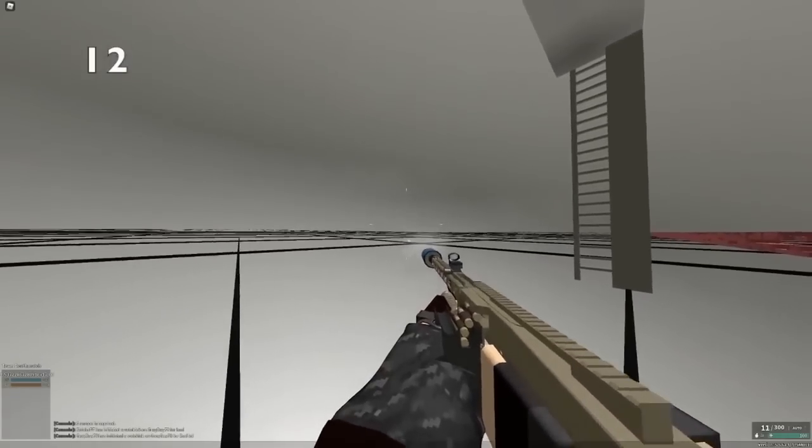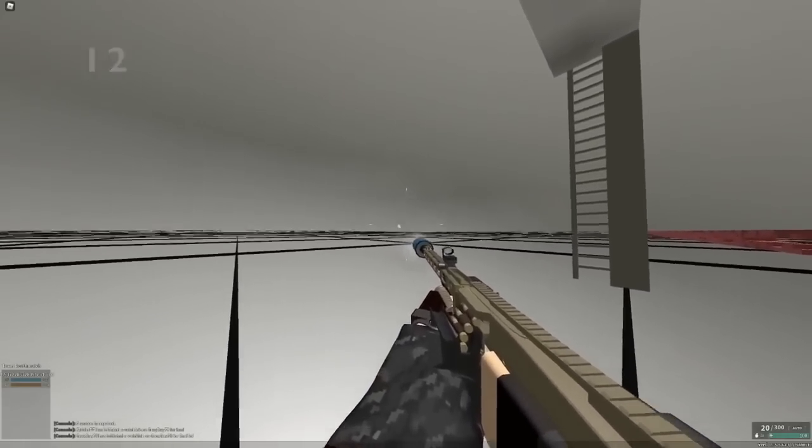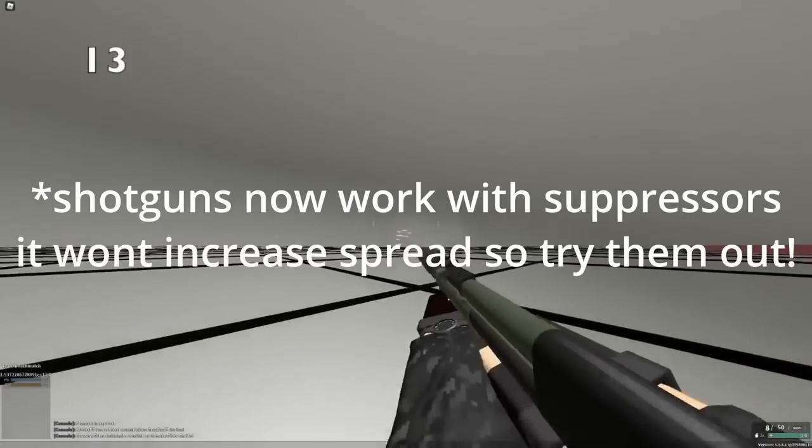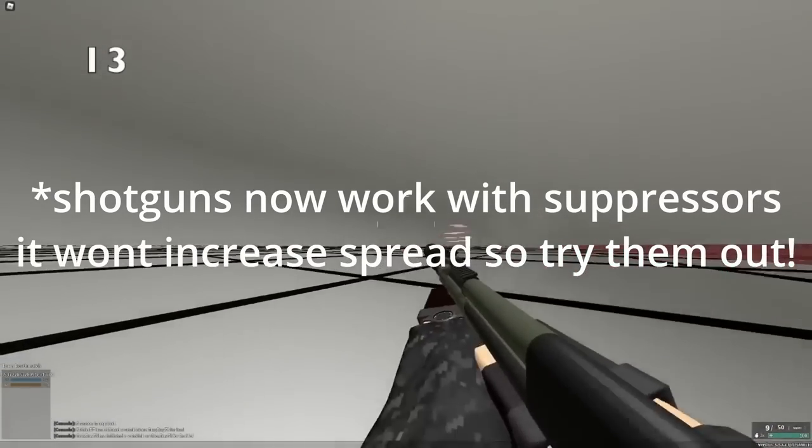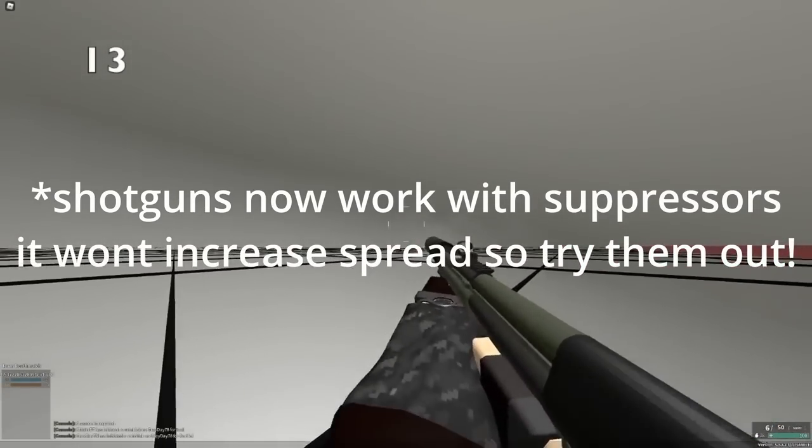Guns with silent ammo and an oil filter are some of the quietest in the game. Suppressors will actually lower your muzzle velocity enough to the point where your spread will actually increase by a lot. So if you see somebody using a suppressor on the KSG-12, what are they doing?